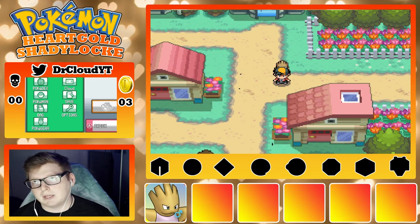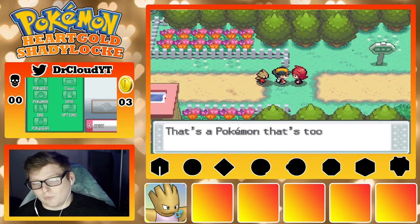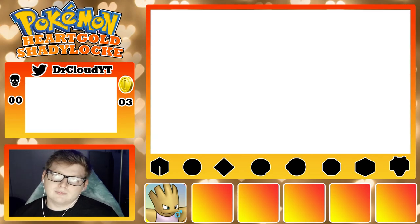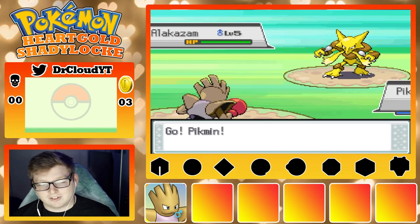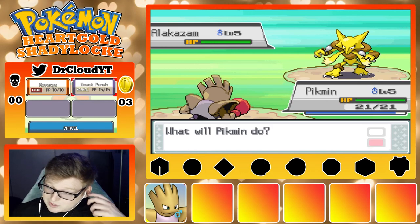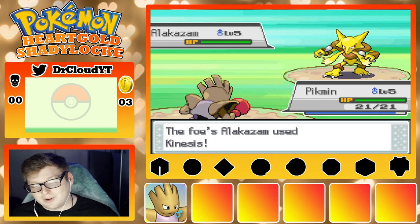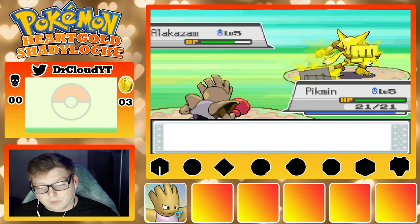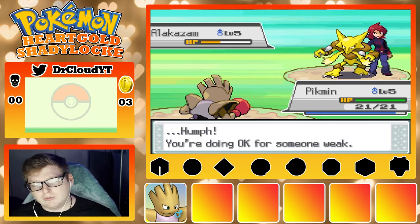My rival very likely might have the Alakazam. I'm pretty sure it doesn't even matter what level I am — if I fight this Alakazam I'm going to lose, because all he has to do is hit one Confusion and that's it. Each time I fight my rival I'm pretty sure he carries the starter throughout the whole game. Thank you for landing Comet Punch! Please land all five — getting a crit on the first turn. Okay, I really would have liked a little more damage though.